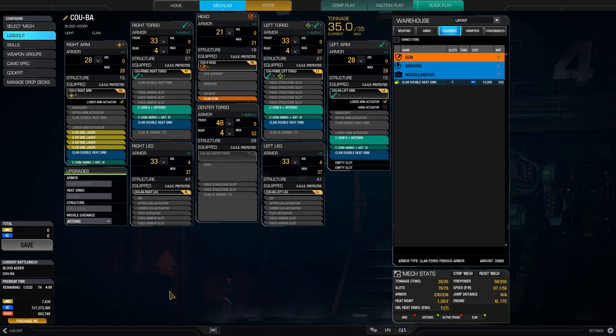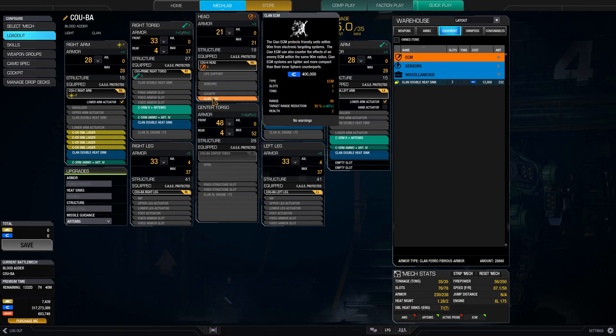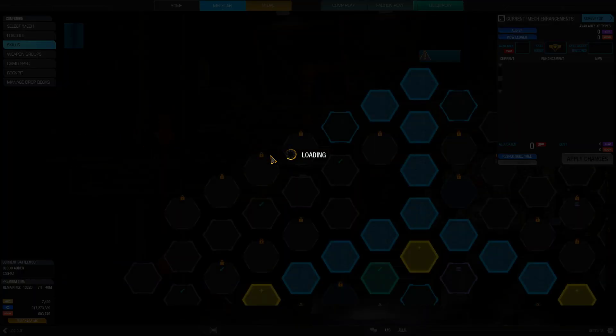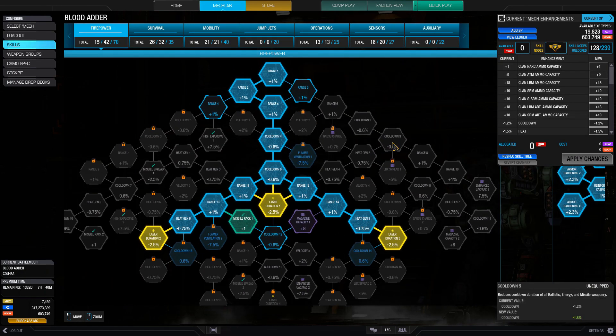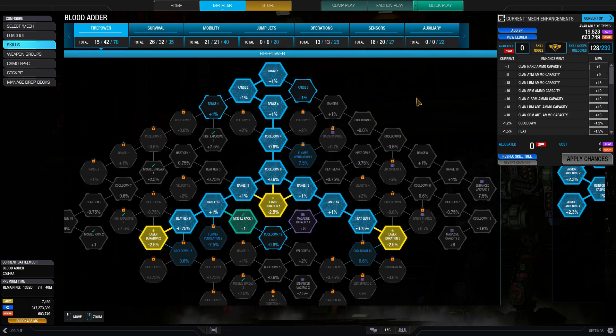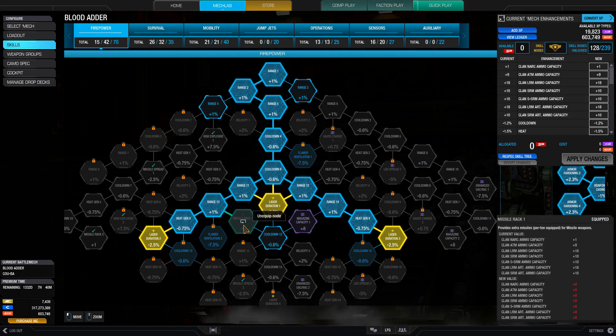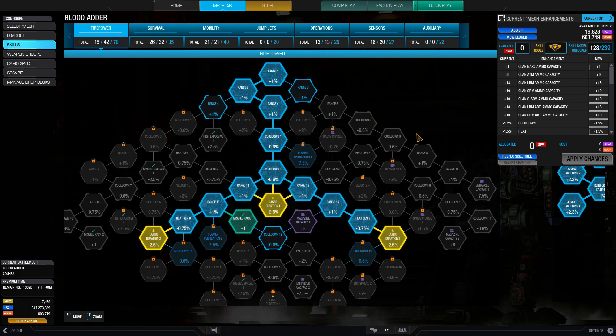We also got the hotel head — the one I was waiting for — which gives us ECM. That allows us to hide ourselves; we're not as much of a target and we can get a little bit closer before people spot us. Moving over to the skills, we've got a fair amount in the firepower tree. I've unlocked a lot of the points experimenting. We get some laser duration, which is always nice, and one point into missile rack to increase our ammo by 10 percent.